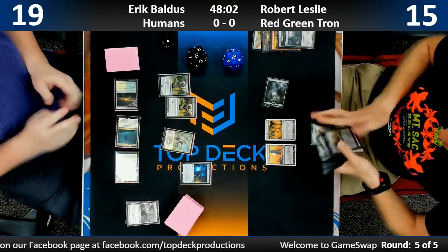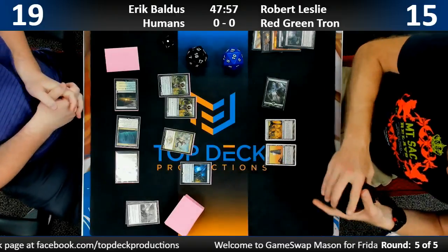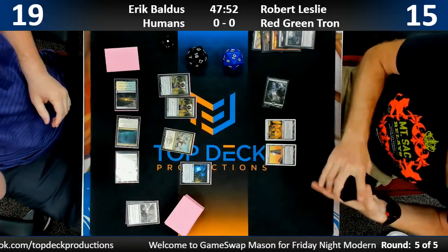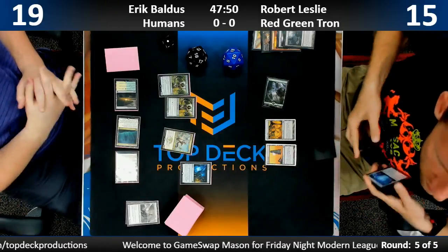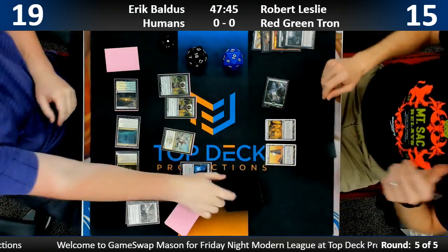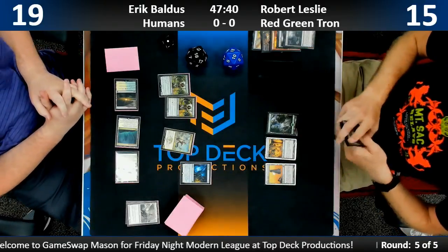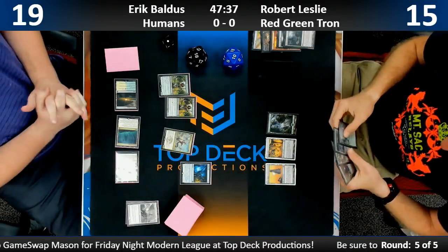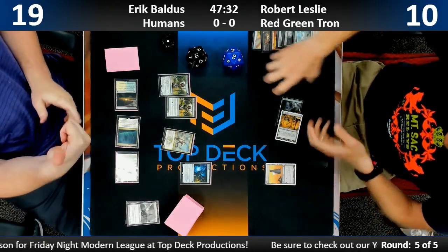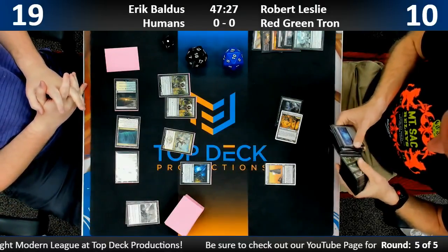Bold move — Ghost Quartered his Sanctum to get a Forest. Interesting. I think he has a Stirrings in hand that he can't cast, and likely some green cards. Looks like maybe a Sylvan Scrying move. He gets that other Tron land going — four mana or five mana — he plays the Power Plant.